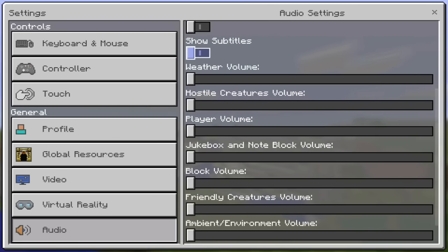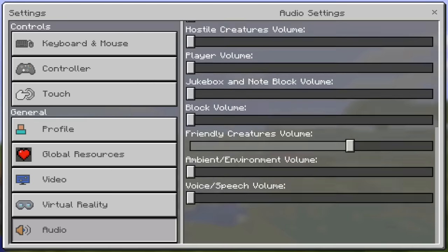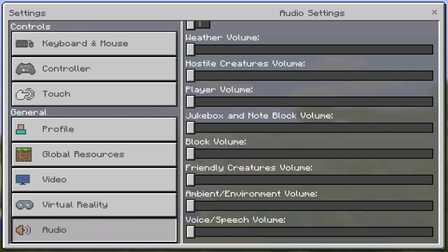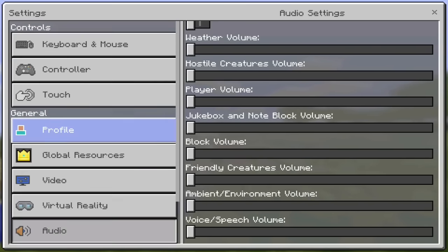What is really cool about this — I actually haven't tested this out but I'm probably going to — is that you can actually change the weather volume, hostile, it's just absolutely insane. This actually had this on Minecraft Pocket Edition. It would be so much better if they had this on Minecraft Pocket Edition.